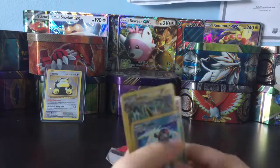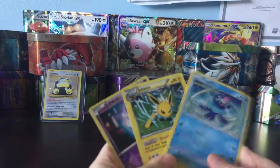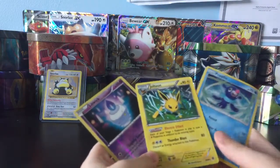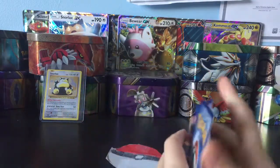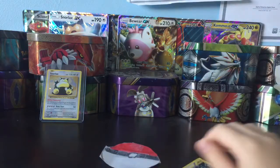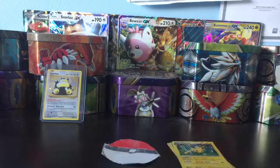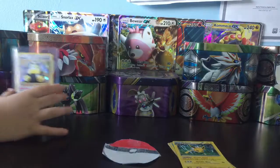First, you choose what order they go in. In this case, I'll put Jolteon in front, Piplup second — actually, do the total opposites. So next, remember to...